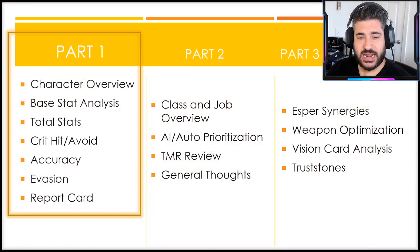Today in part one we're going over the character overview, the base and total stat analysis ranging from crit hit and avoid to accuracy and evasion, and then the final report card. Parts two and three are coming shortly upon her release when I can finally really get to know her AI, the damage limits, and her overall survivability on the global side of things as opposed to just the JP.